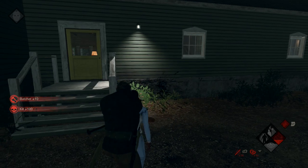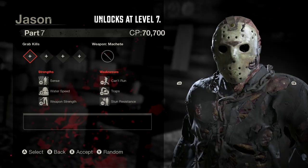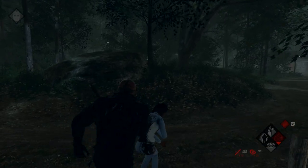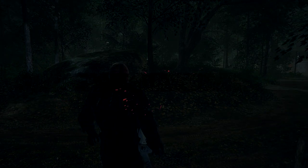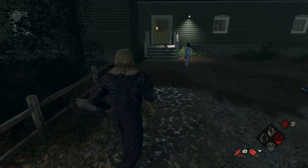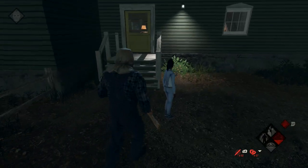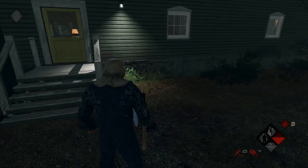As for the rest of the Jasons you need for the achievement, you have to unlock them through the level-up system. First off is Part 7, which you unlock at level 7 — hop into a game, get a quick kill, and move on. Once you get to level 13, you unlock the Part 2 Jason. Quickly get a kill with the original non-hockey mask Jason, and you're one more done towards the achievement.